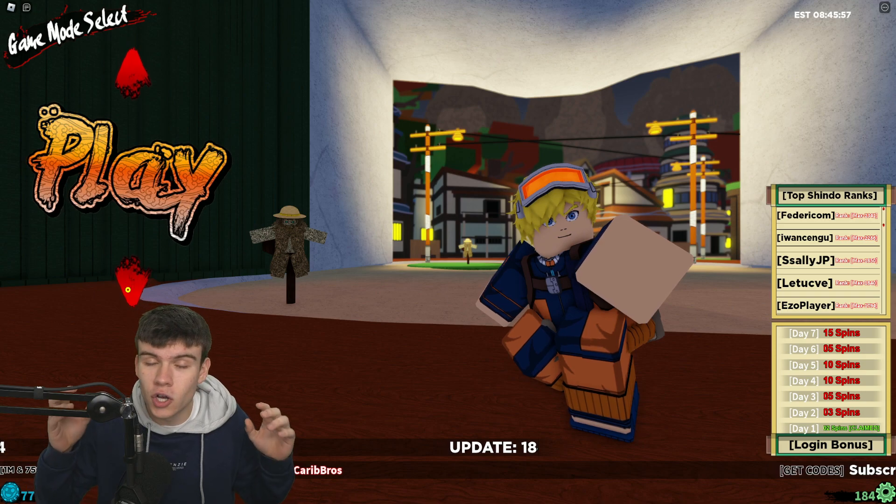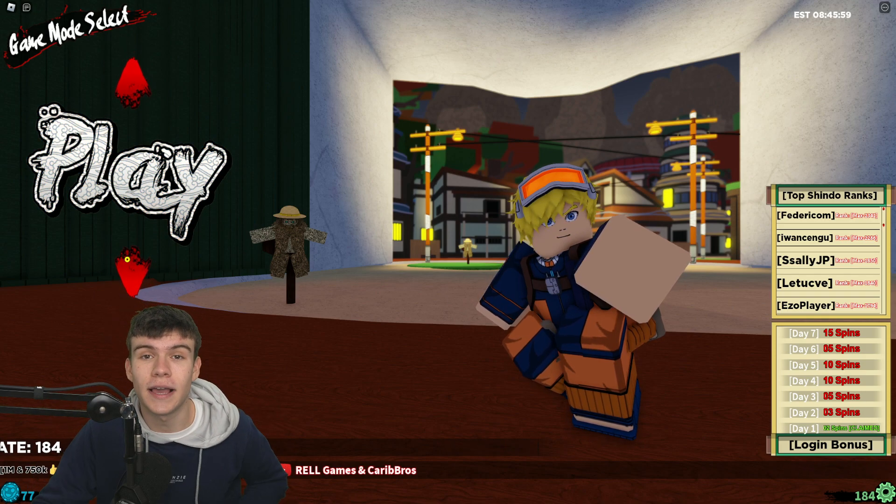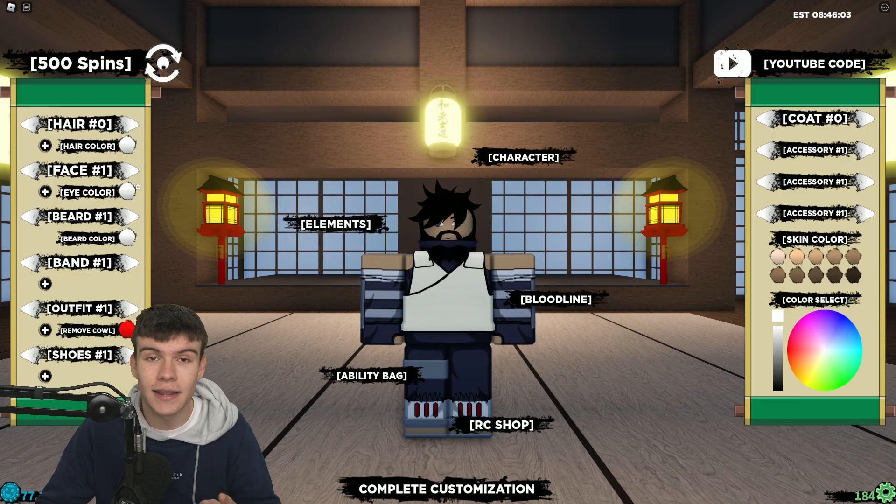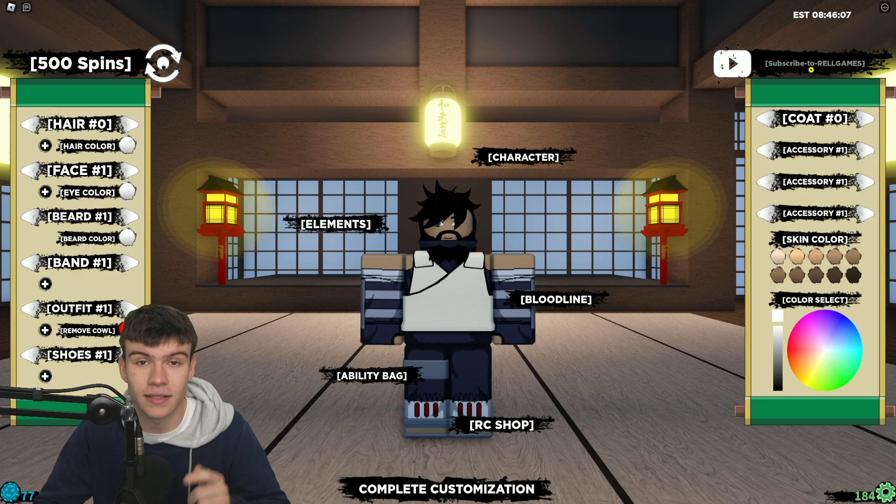If you do not know how to claim codes in Shindo Life, what you guys are going to want to do is go to the top, click on the upper arrow, then click on edit. After that, the code manual will come up. These are in no particular order, so let's just get into it now.